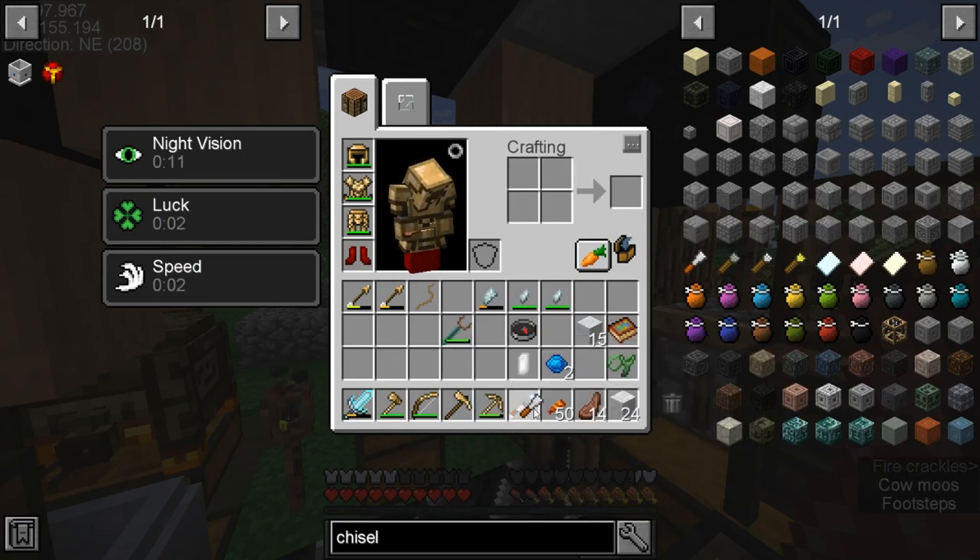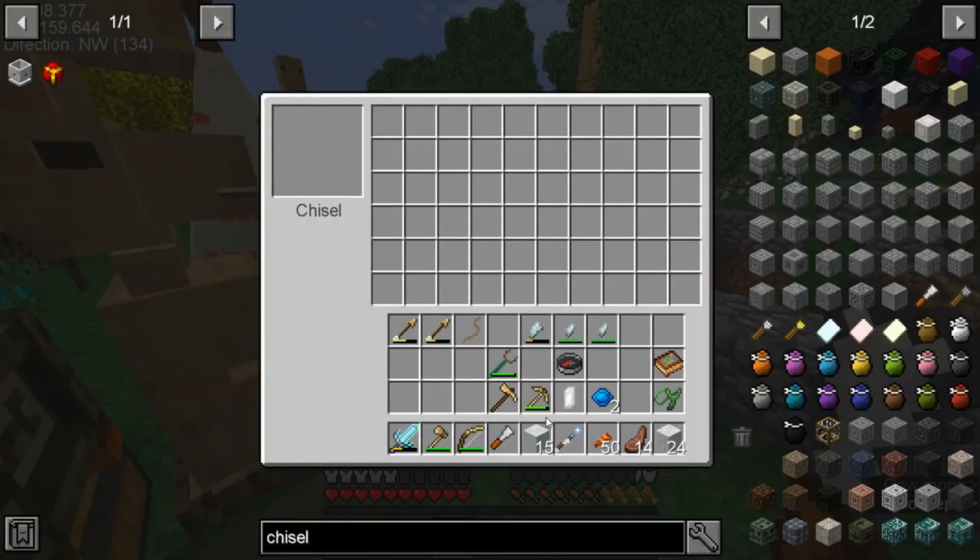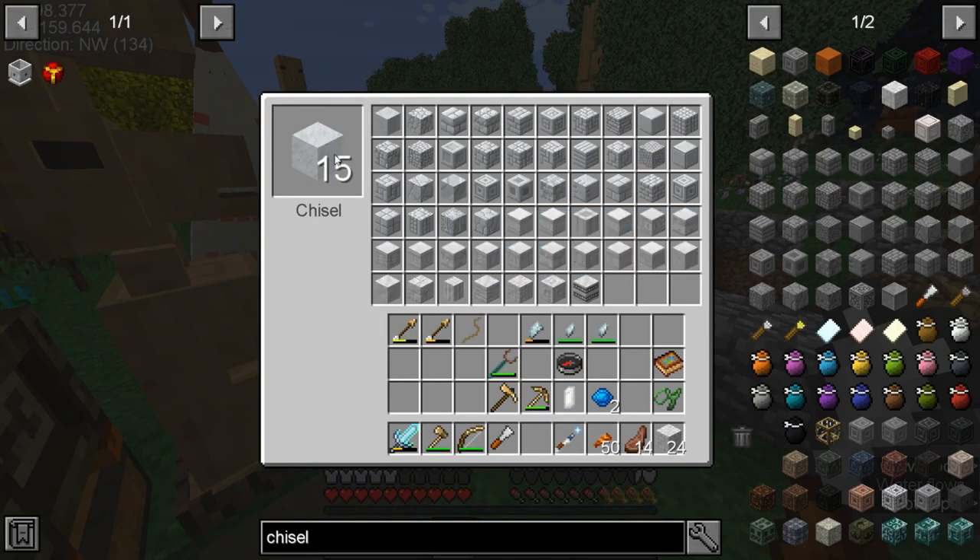But we can do something like this, right? Now it has to be clicked in the world. There we go — right-click, put the blocks you want to change in. There we go. And then we can change this to astral marble: marble arch, pillar. There we go, we can change all those.